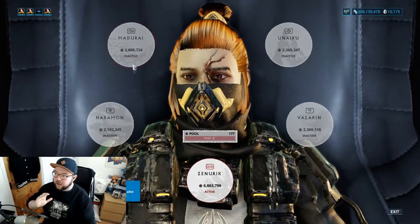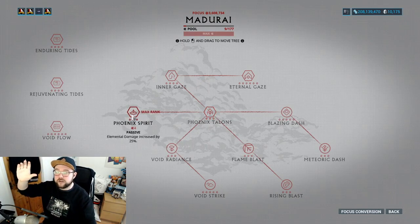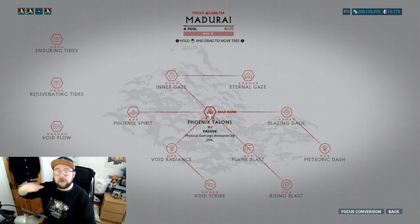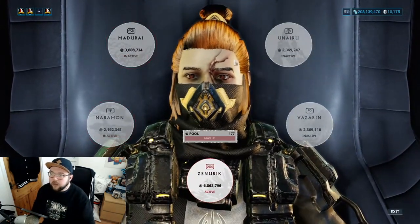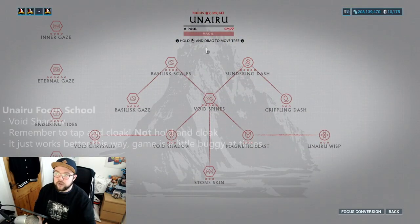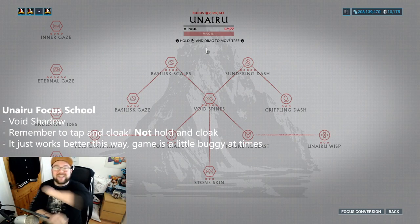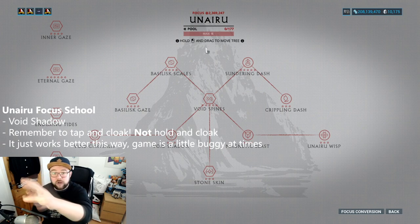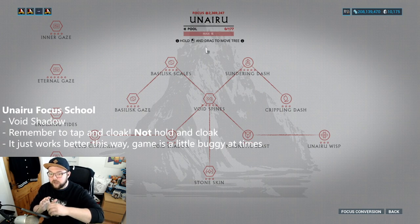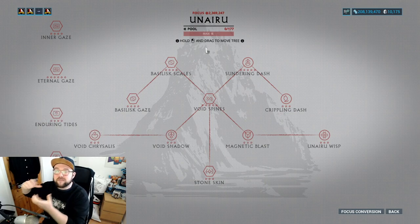One Necros can bring Madurai: take Phoenix Talons and Phoenix Spirit to increase physical and elemental damage — really good for primary, secondary, or melee weapons to slash up enemies. The second Necros is going to take Unairu. When Necros spawns in, press 3 to turn on Desecrate — he sweeps across like that. The second person running Unairu: if you switch from your Warframe to your operator, your Necros will still be Desecrating. You don't have to be in your Warframe for Desecrate to continue.